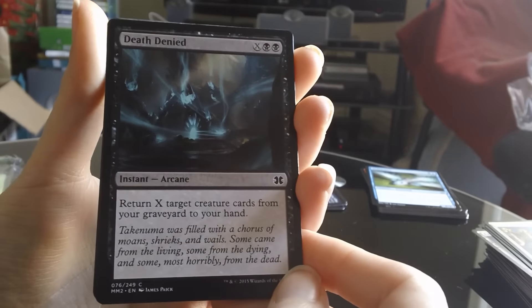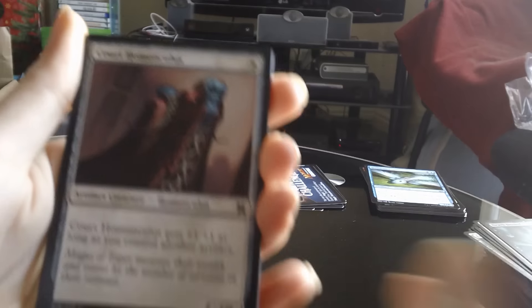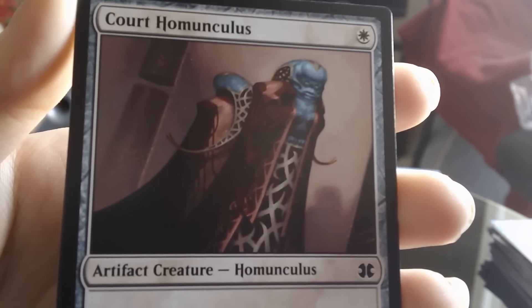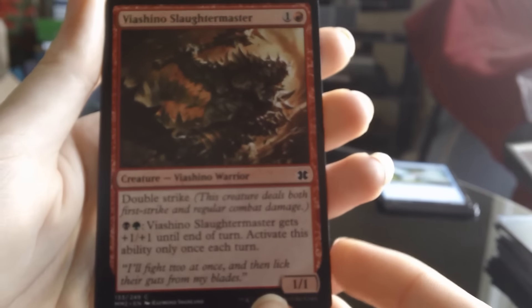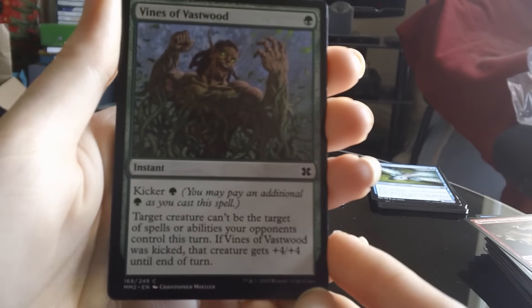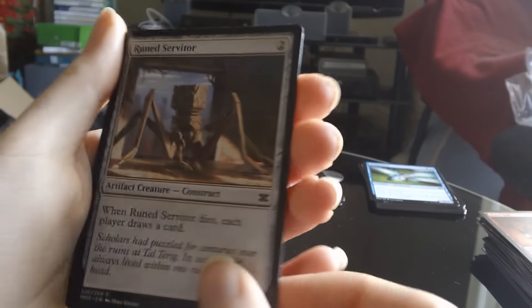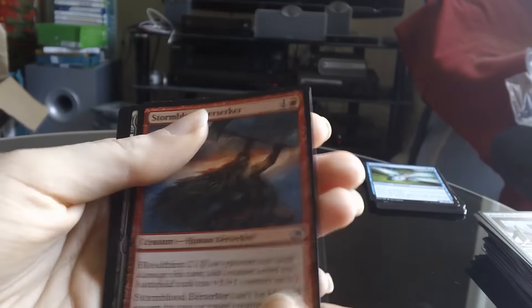Fortify. Death Denied. Wings of Velis Vel. Crypt Champion Homunculus — he's a wheeling chap isn't he, nice robe he's got on. Viashino Slaughtermaster. Viashino. Vines of Vastwood. Fiery Fall. Ruined Servitor. And the uncommon then is a Stormblood Berserker — still want a Remand.